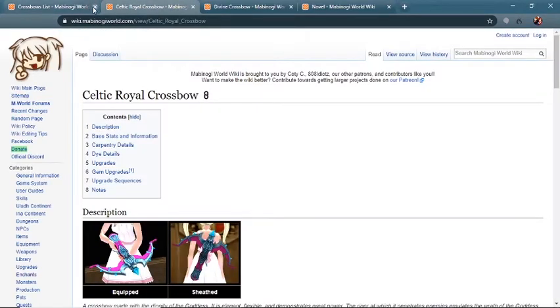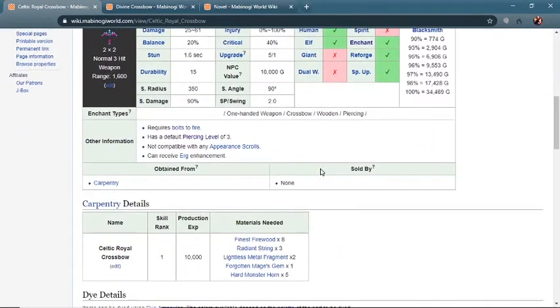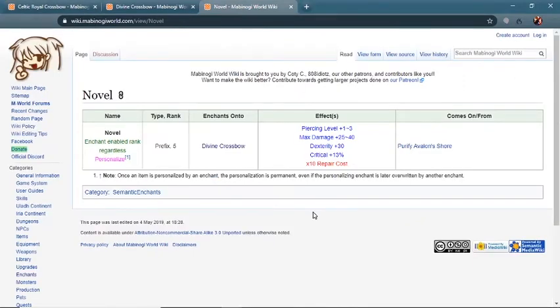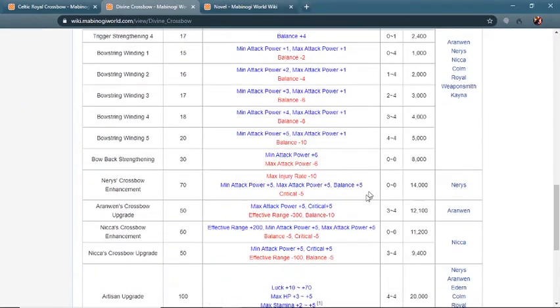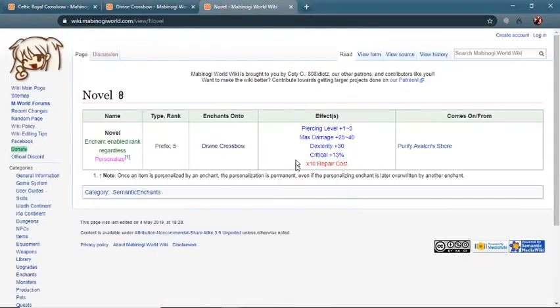The two standout crossbows are the Celtic Royal crossbow and the Divine crossbow. The easier of the two to get is the Celtic Royal crossbow; the Divine crossbow is going to take some time. On paper, this is similar to the situation with the Baffle Hunter and the Salvation bow — the Celtic Royal crossbow is better on paper than the Divine crossbow. Unless you have the Novel Enchant: the Novel Prefix for the Divine crossbow makes up for what it lacks, adding an additional up to three piercing, giving it a total of five — and that's not including the one you get from upgrades with the Keen Finish. So you can really beef up the power of the Divine crossbow to far surpass the Celtic Royal crossbow in the endgame. This will be the best crossbow you can get.